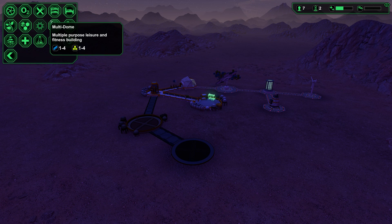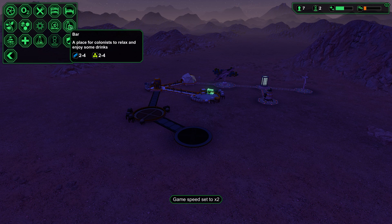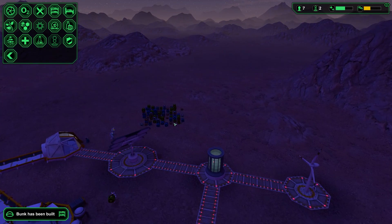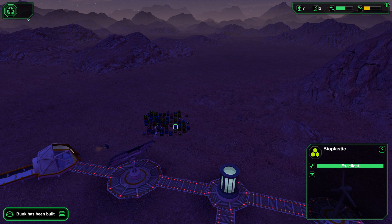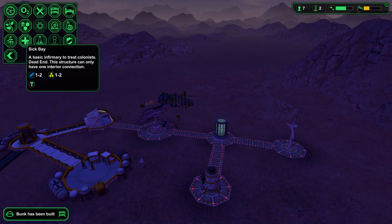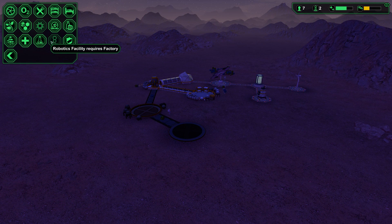I played for like five seconds and I already killed everyone by mistake. Multi-dome — multipurpose leisure and fitness building. Bar — a place for colonists to relax and enjoy some drinks. Storage — a place to safely store resources and prevent them from deteriorating. Are these things deteriorating? Whoopsie daisy — maybe I shouldn't have recycled my ship that quick. I didn't realize things deteriorated. Sickbay is probably a good idea.